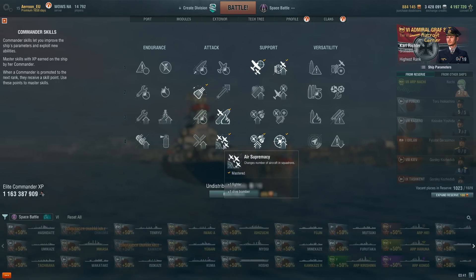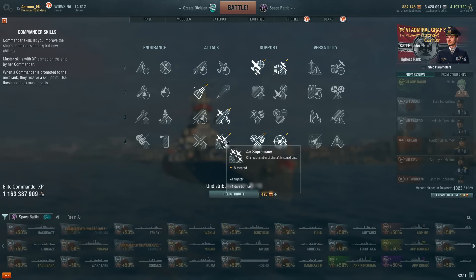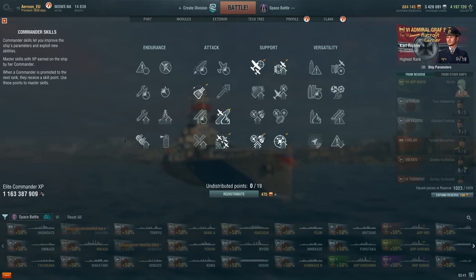In the fourth line you go with Air Supremacy — that's really no question for any aircraft carrier. I did notice a problem though: this skill seems to actually be bugged because I don't get an extra fighter from it, which is really weird, and I really hope Wargaming fixes this. The Direction Control for Catapult Aircraft skill, however, does seem to actually work unlike Air Supremacy. I don't want to redistribute the skills again because it's 500 doubloons or 190,000 captain XP, so we'll keep both just in case Wargaming fixes it.